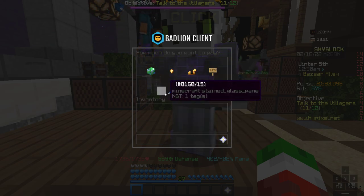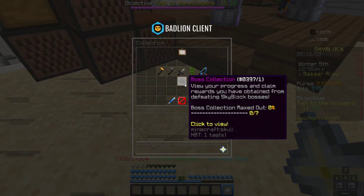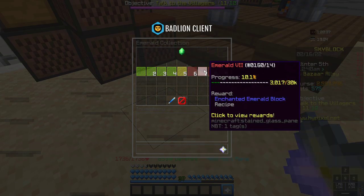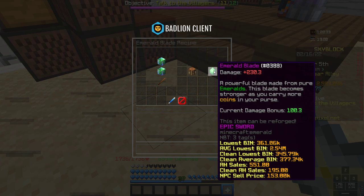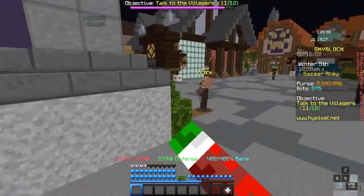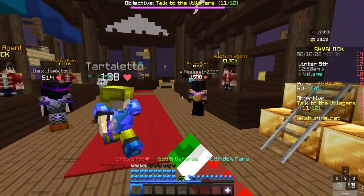I'll show you how to place it in your crafting table — you place it like so, and then you will get the Emerald Blade. Now, the reason this flip is so good: I know it's only 82k profit, but a lot of them sell every single day, so there's very high demand.